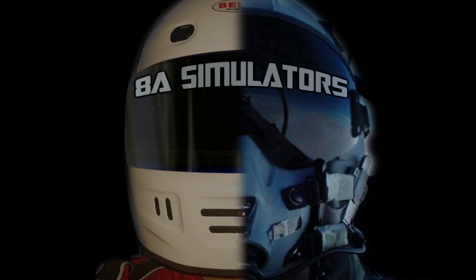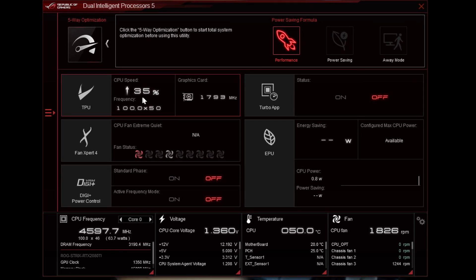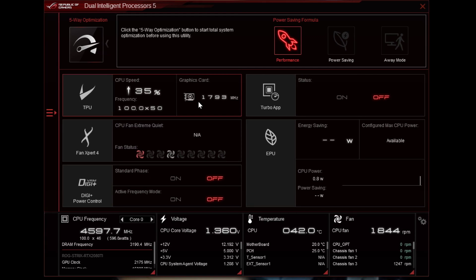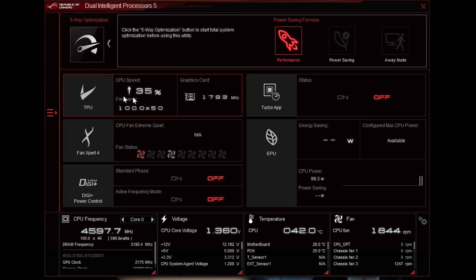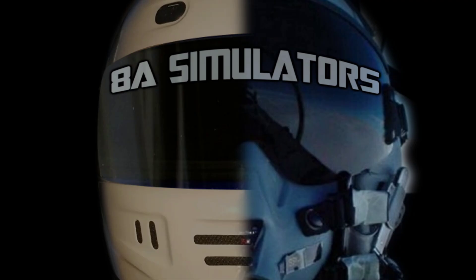The time has come to have another SteamVR settings video, so let's start real fast with my CPU. CPU speed is overclocked by 35%. Everything is pretty much the same — I just overclocked it a little bit. It used to be 40% but 35% is just to make it safe, because it was getting very hot.